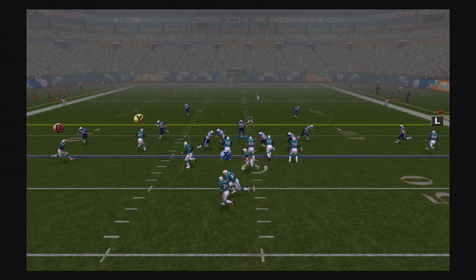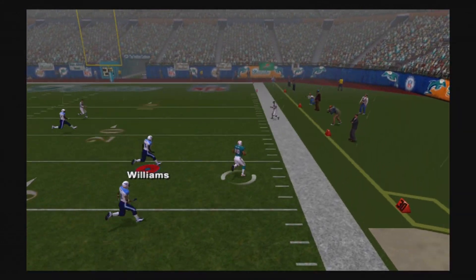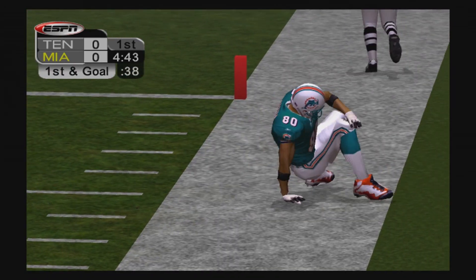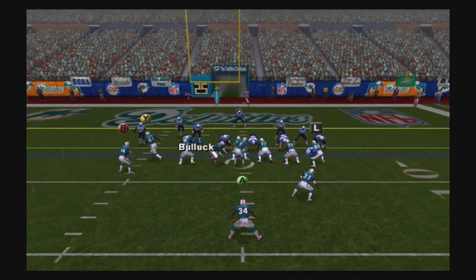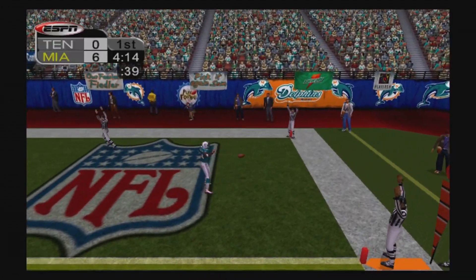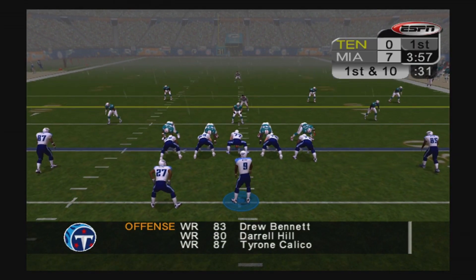Now the Dolphins facing second and ten. Feely rolls left and Peter Sermon should have had that interception, but instead David Boston gets a good gain down the right sideline. New set of downs for the Dolphins, now second and goal. Feely hands off to Ricky Williams and he goes in untouched for the quick touchdown. Dolphins take a 7-0 lead.